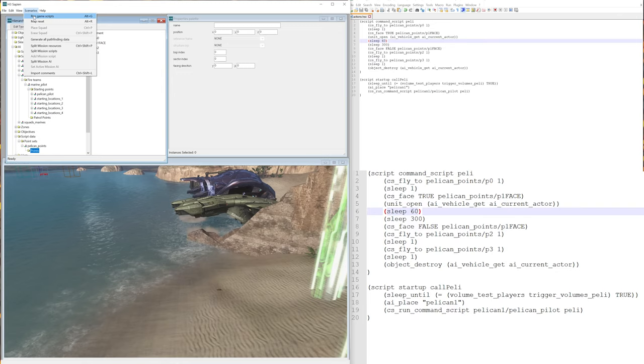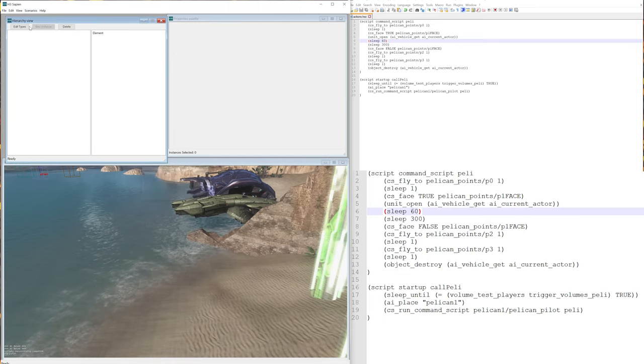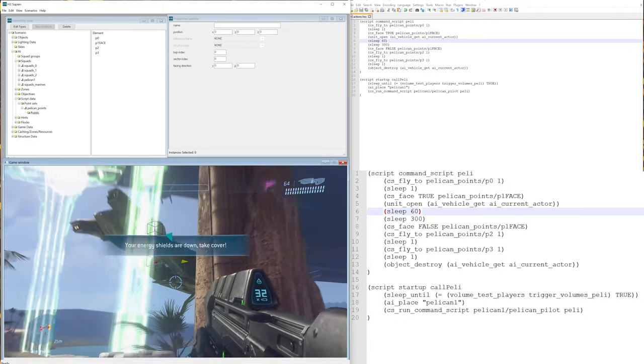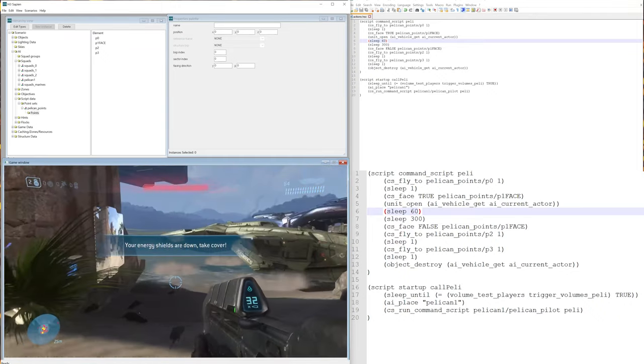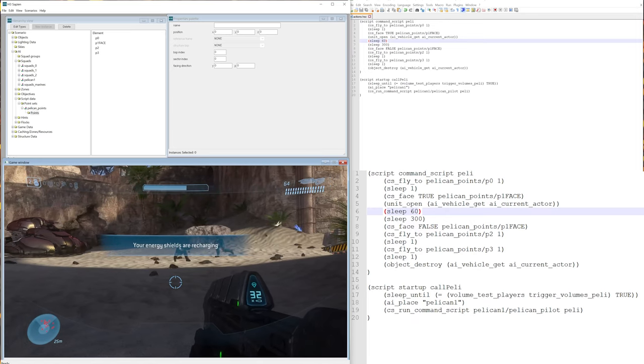Let's test this by saving in Notepad++, going over to Sapien, making sure you click Scenarios > Run Game Scripts and that at the bottom left it says Game Scripts Enabled. Do File > Compile Scripts, then Scenarios > Map Reset. We can see it opens up and we can actually see the AI in there that we placed earlier.